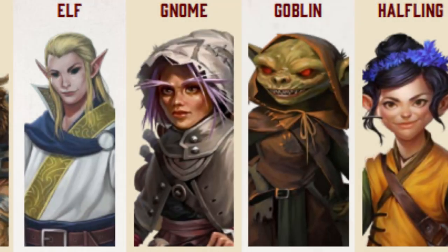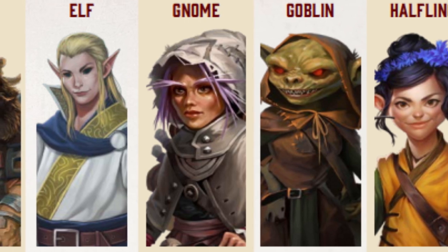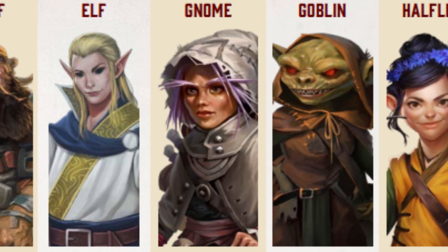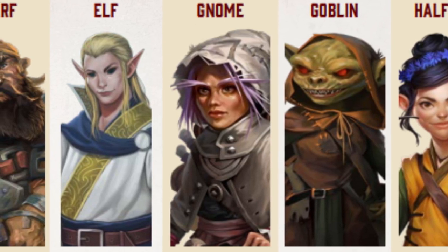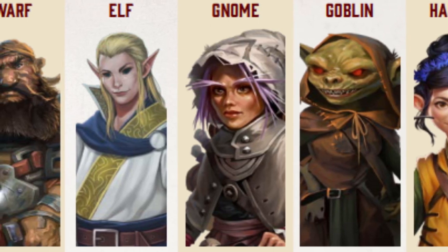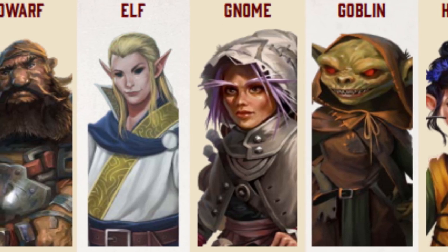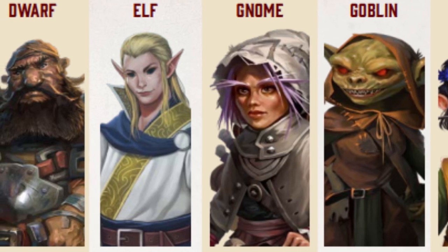When creating a bard, your Charisma stat should be your primary focus. Gnomes and Goblins both make excellent bards due to their Ancestry ability boost to Charisma. The only class that takes a flaw in Charisma are dwarves, but don't let that discourage you from playing a dwarf with a drum set to support your party. There are a plethora of backgrounds suited for the bard, as many backgrounds give Charisma as a bonus ability boost, so take your pick.